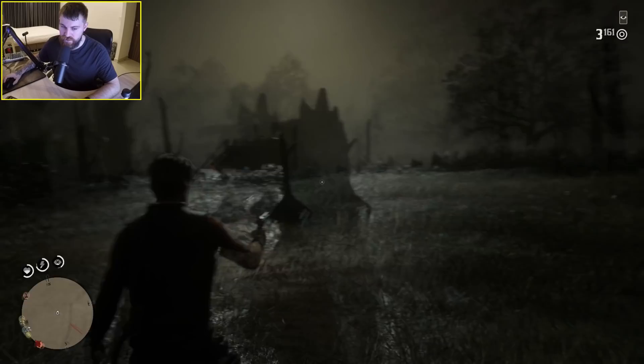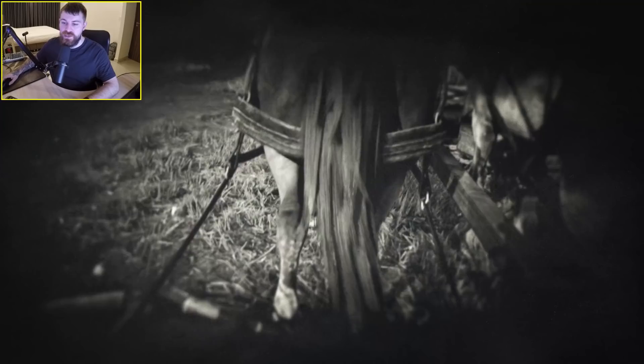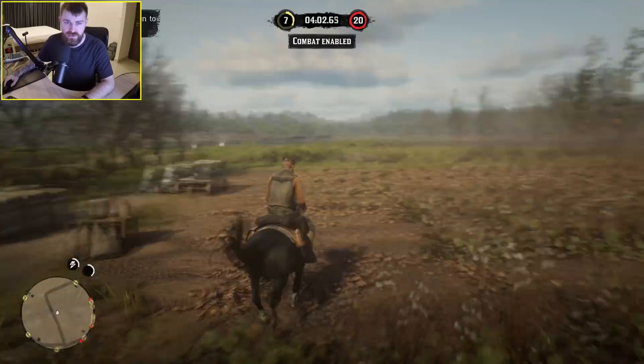A pig just charged me for no reason. So this one I need to deliver supplies on my own. Two seconds into the journey, I've already taken the wrong route, hit my head on a bit of wood and I'm dead. That didn't go well. The game gives you a hefty amount of time to complete these missions. Mission complete — and with that, I've earned my first gold bar.